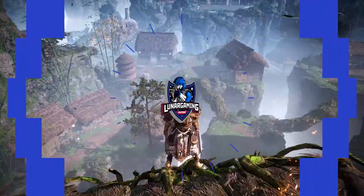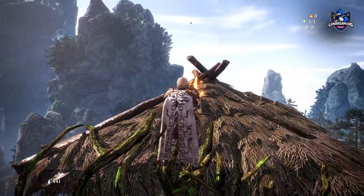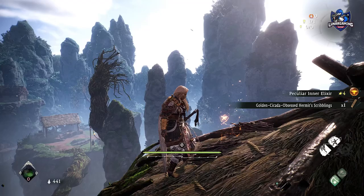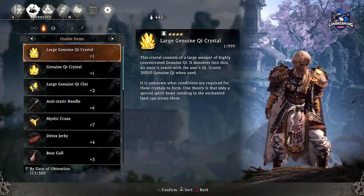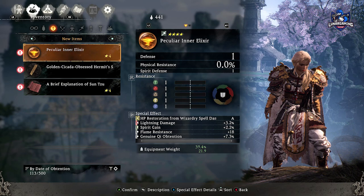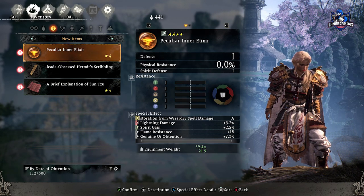Hello guys, Lunar here and welcome back to another Wolong: Fallen Dynasty guide video. In this one I'm showing you how to find all 21 golden cicada shells needed for the ascension achievement and trophy. The shells are found hidden throughout the game and you can bring them to the hermit in the secret village who sits atop the big tower, and he will give you rewards including a big chunk of XP and a unique accessory as well. So let's begin.